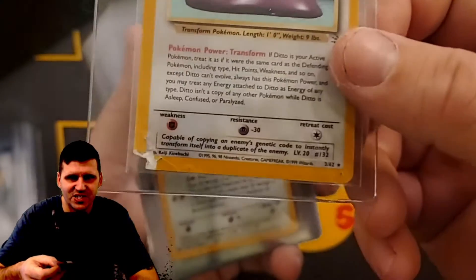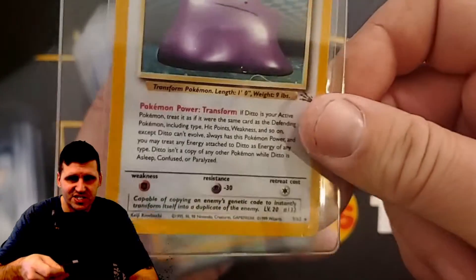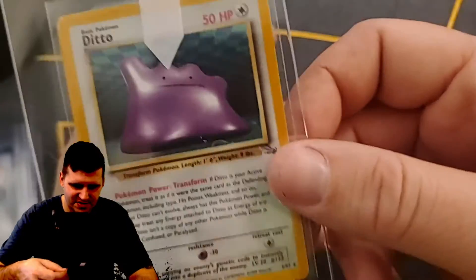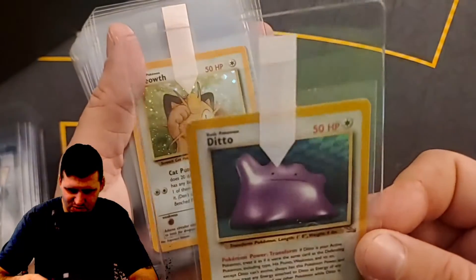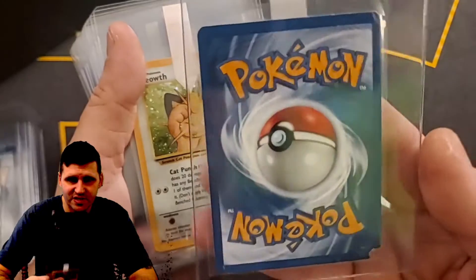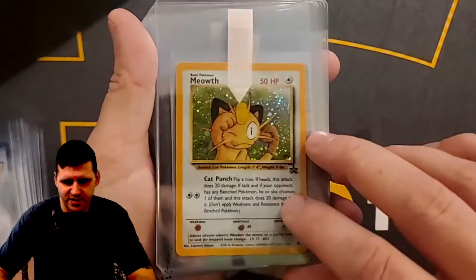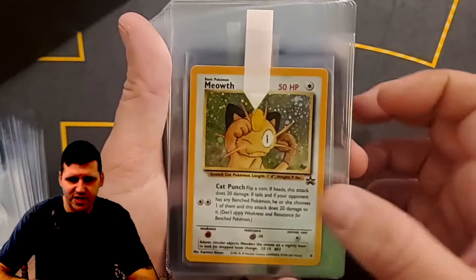Hopefully they actually grade it, because if you've seen it again, there was an incident with the cat — she got a hold of it and that's what happened. Other than that, this card used to be immaculate. The centering on this thing was perfect, there was nothing wrong with this card until she got a hold of it. There it is — a Game Boy promo Meow, Black Star.